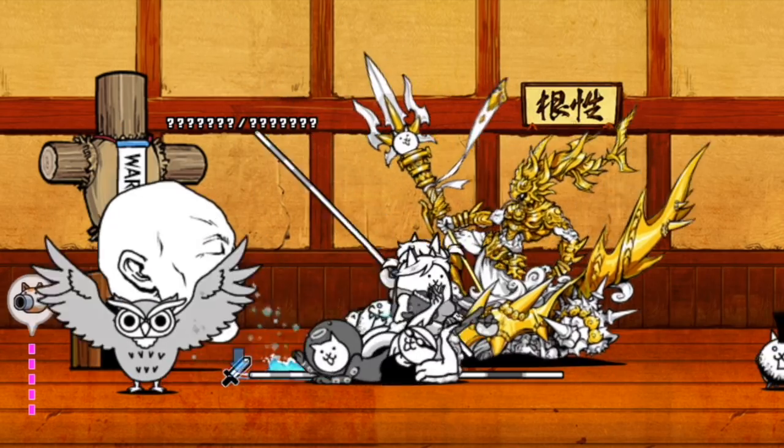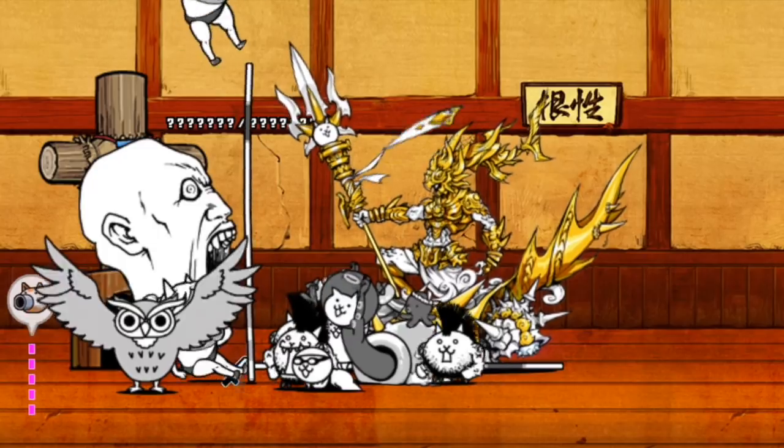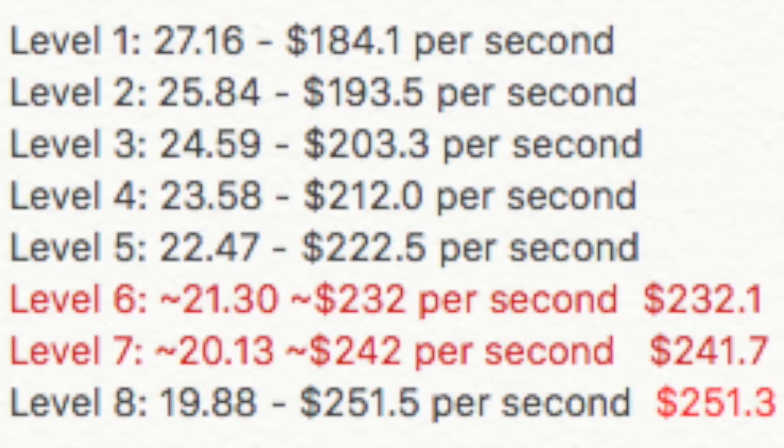Now, the time to get to 5,000 monies obviously doesn't really matter in itself, so while I was working this out, I also converted that to the amount of monies you get per second. Level 1 was 181.4, level 2 was 193.5, level 3 was 203.3, level 4 was 212, level 5 was 222.5. Using the same differences method, the level 6 estimate is 232.1 monies per second — incredibly close to what I'd assumed the sequence was. Level 7 is estimated at 241.7, and the level 8 working out gave us 251.5, while the differences method gave us 251.3 — incredibly close to the actual figure.